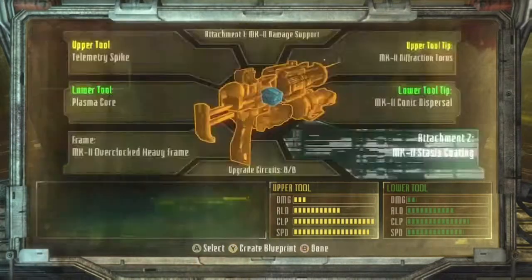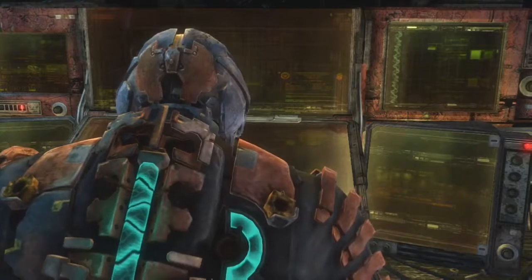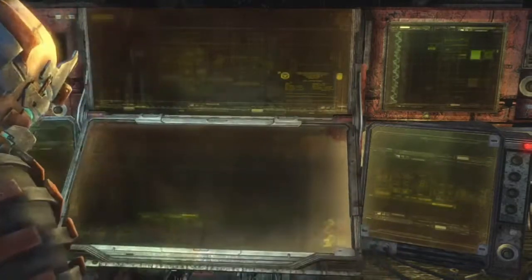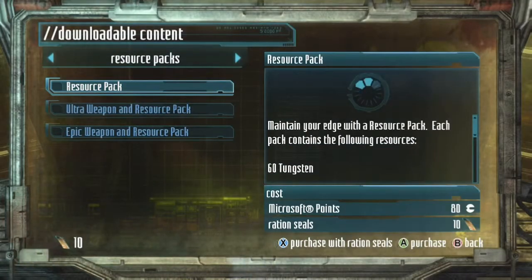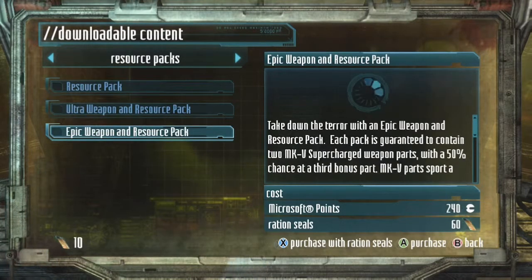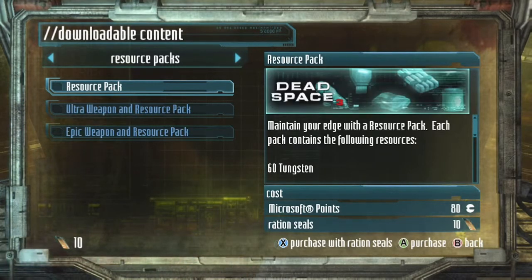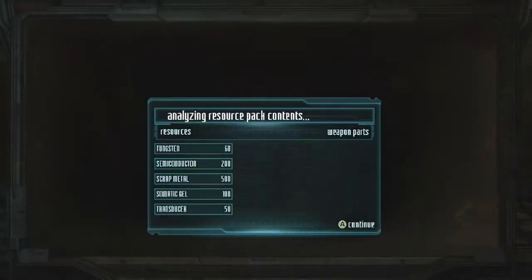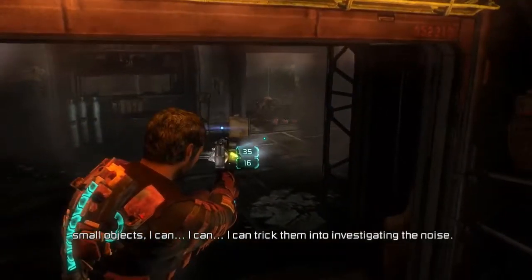Use whichever weapons you're most comfortable with, because Hardcore is all about being comfortable and having weapons you can react to any situation with. For ration seals from scavenger bots, you can get the resource packs which are 10 ration seals and give the best ratio of seals to resources. Bear in mind that if you get the ultra packs at 30 ration seals you get one or two Mark 5 parts, but you can't restart checkpoint in Hardcore mode, so that trick of buying packs again doesn't work.